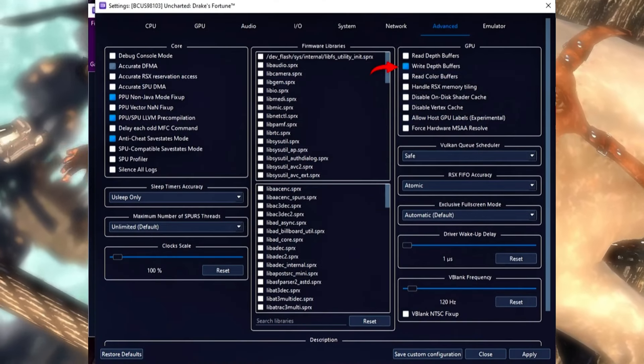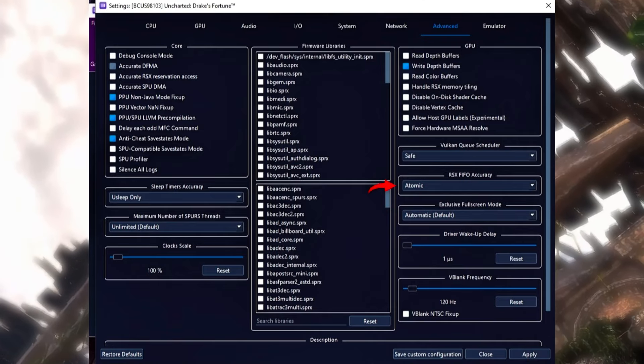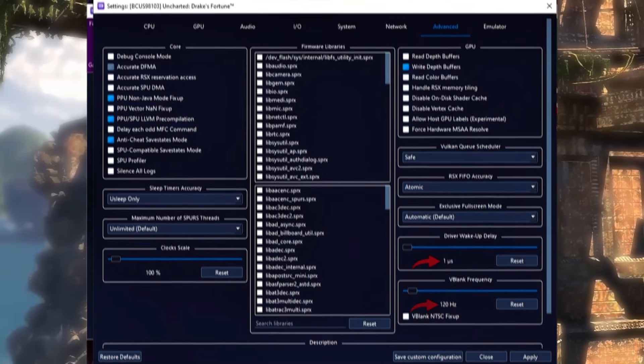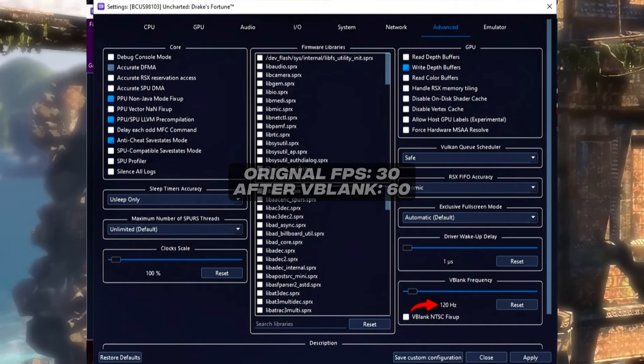On the Advanced tab, enable write depth buffers, RSX FIFO accuracy on Atomic, and driver wakeup delay up to 1ms. Set V-blank frequency to 120Hz — this will allow you to double your FPS to 60.